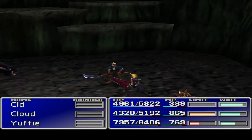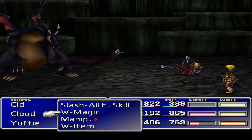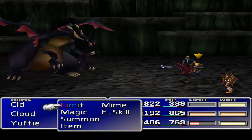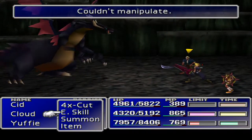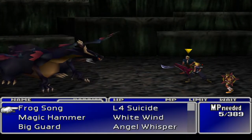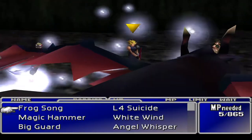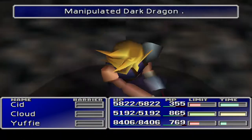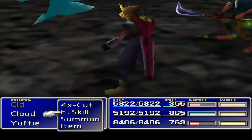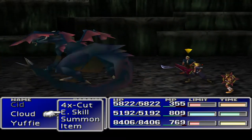Manipulate - we need to try and get Cid Dragon Force! Missed - okay, that's fine. No crown on the guy at the moment, I'm kind of all right with that. White Wind all around - thank you. Manipulate - good, good. Cloud's gonna do a Big Guard as well just to really make sure we can do stuff the way we want. Manipulated dark dragon - sweet!